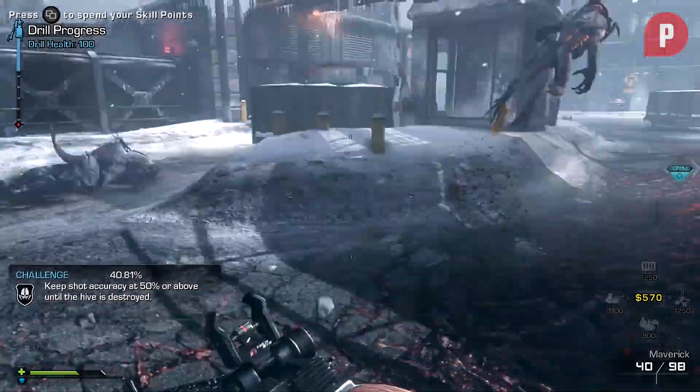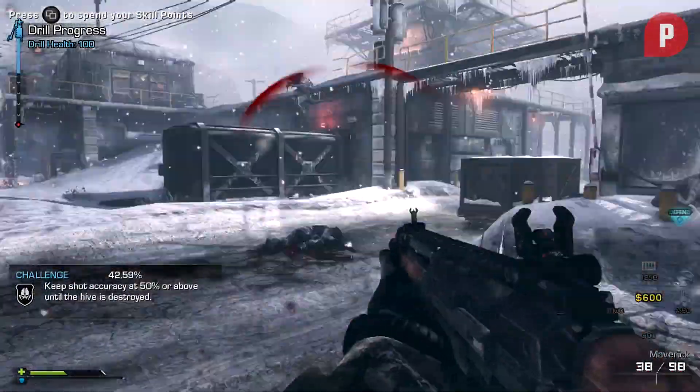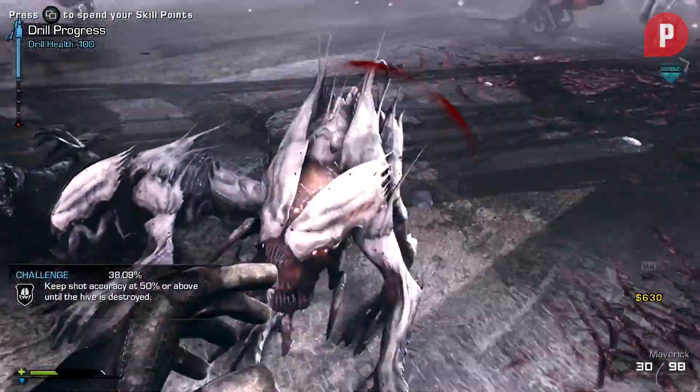It's best to keep your head on a swivel. Try to watch your squadmates' backs as well — if there are aliens approaching on their six, head over and try to give them a hand. As the waves continue, things will get a little on the crazy side.